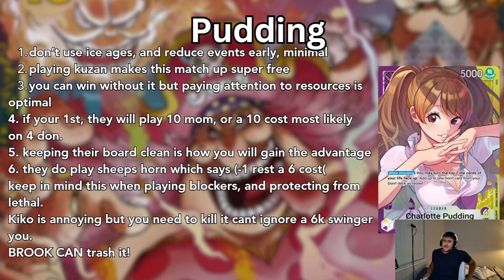Other cheeky cards they play: I think they play a High Kai Sovereignty card which is KO 2, 6-cost, and minus 2 — but it's notable because we have Sabo so it's minus 1, rest 6-cost. They also play Sheep's Horn, a 2-cost. Keep this in mind when playing blockers and protecting from lethal swings from 10-Mom. Kiku is annoying because it heals them — we can't ignore it. Having a 6K swinger that can attach 1 Dawn and swing 7 at you means you need to guard a lot. They are playing an aggro deck — it's linear as hell, and you gotta play defensively into Pudding.